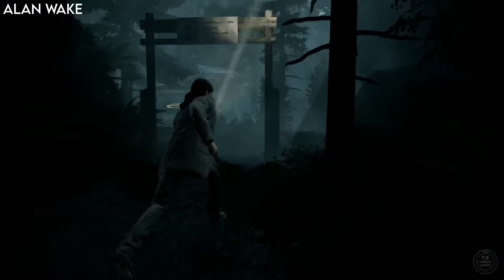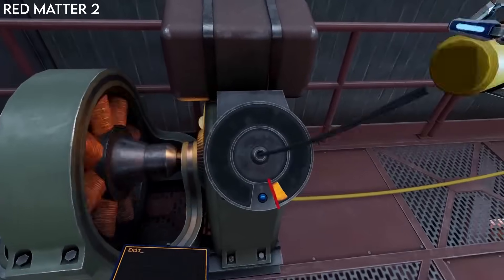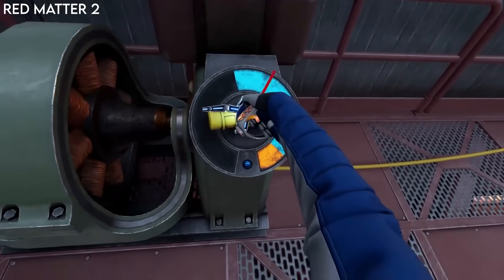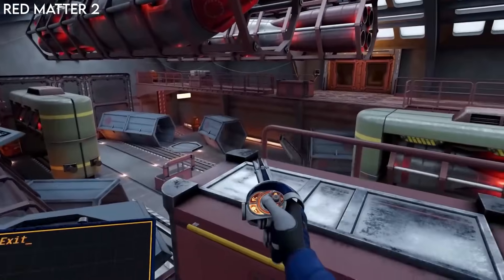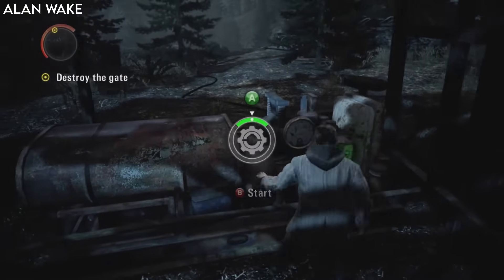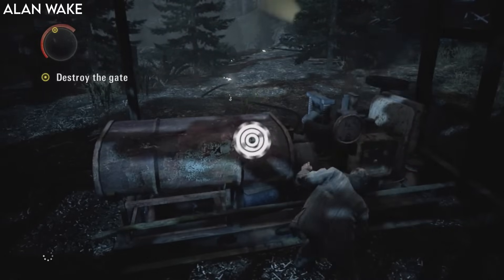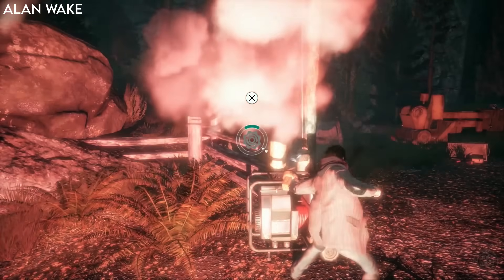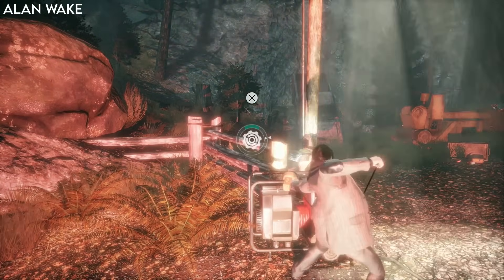In sections of the game you have to start generators to turn on spotlights to get safe and save. This mechanic has already appeared in a VR game with Red Matter 2, where you have to grab and pull a cord, timing each pull as the meter drops on screen until the generator starts. This is actually very similar to how they work in Alan Wake, with a dial that rotates on screen and you have to time button presses when it's in the green. Having to hand crank like in Red Matter 2 whilst under pressure of enemies getting closer is another area where the game would become very tense.